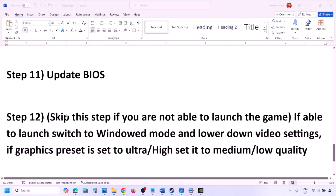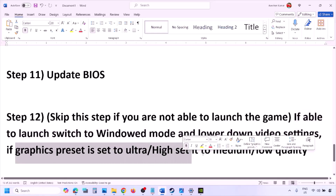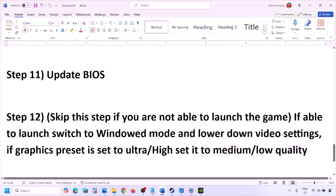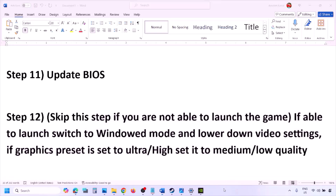You can skip this step if you cannot launch the game at all. If you can launch it, switch to windowed mode and lower the video settings — if the graphics preset is set to Ultra or High, try Medium or Low. Also try toggling V-Sync on or off. Try lowering the graphics settings and then launch the game and check.